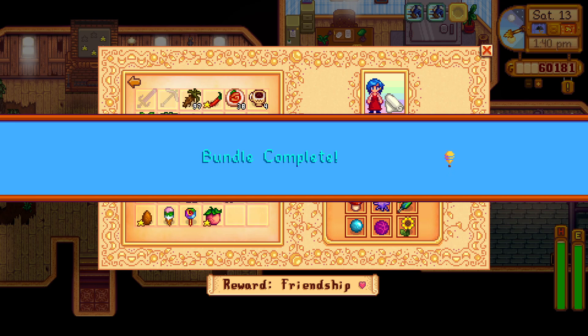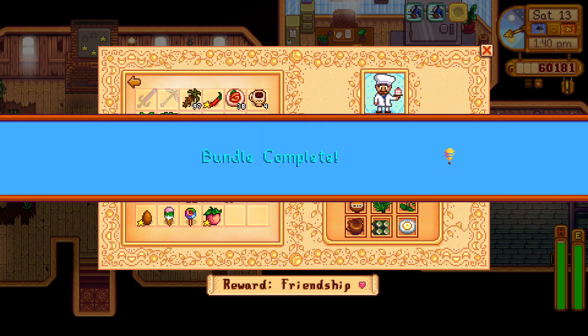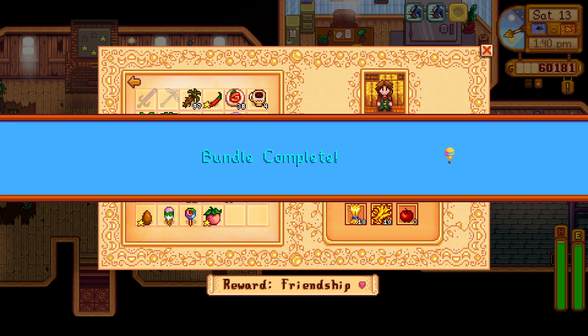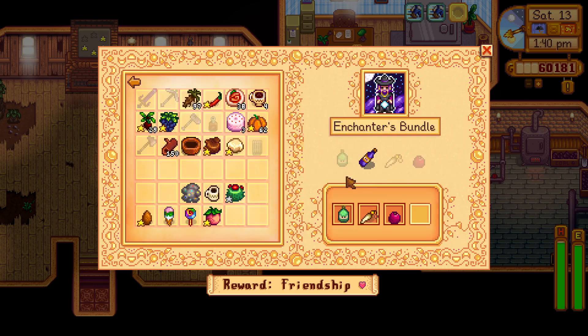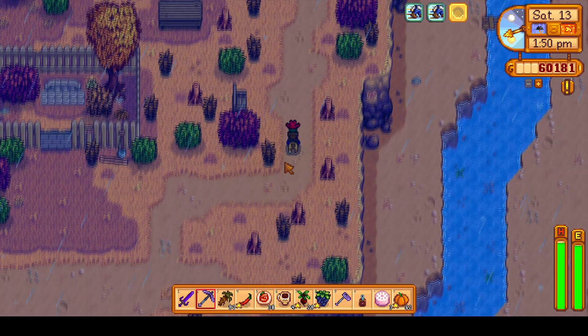We've made it to the community center, stopping here since it's kind of on the way to the Northwoods area, and we can complete a few bundles, including the dye bundle, the chef bundle, and the fodder bundle. Then we just need a wine for the enchanters bundle, which we have back at the farm. For the field research bundle we need that nautilus shell, which we'll purchase from the traveling cart on the 21st. And we need the crocus and snow yam for the winter foraging bundle, which we'll get from winter seeds picked up today.